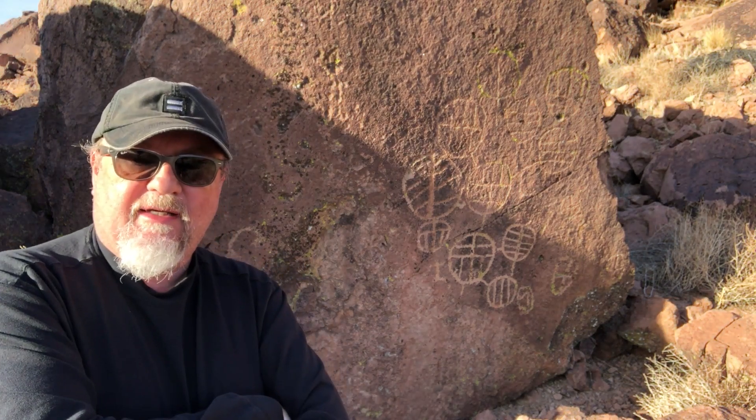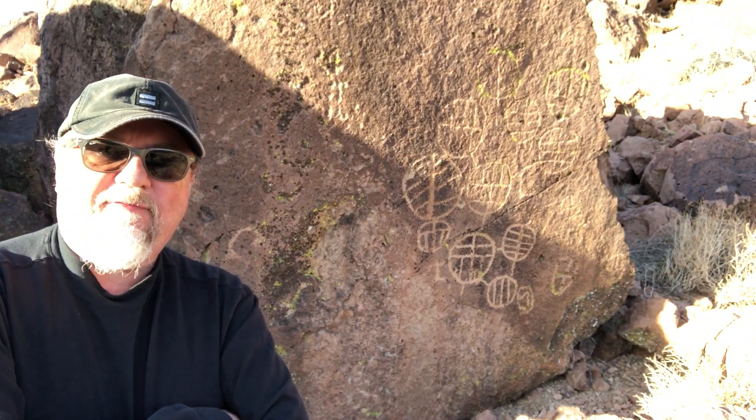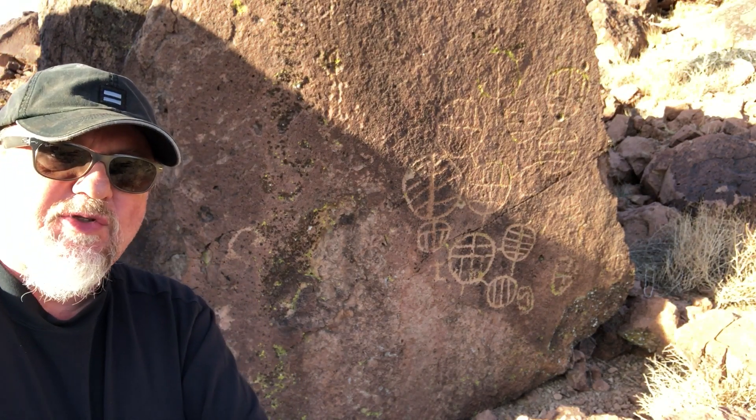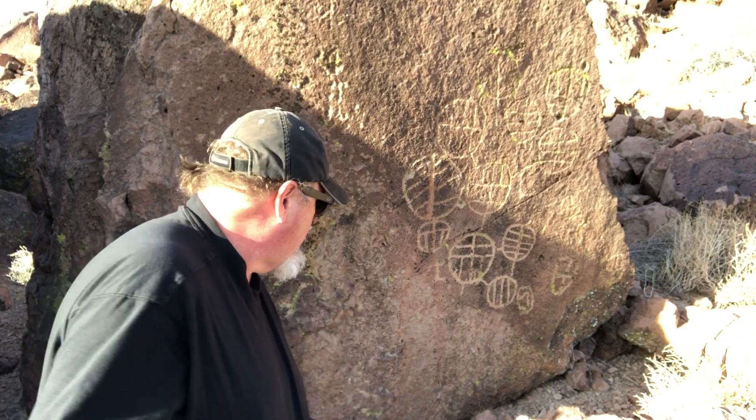The panel is in the same curvilinear style of all the other petroglyphs here in the volcanic tablelands, and Berkeley has rightfully credited this work to the Mono people. Other than just circles, there's one small little petroglyph beside a larger circle — it's more of a rectangle with a sinuous line down through the middle.